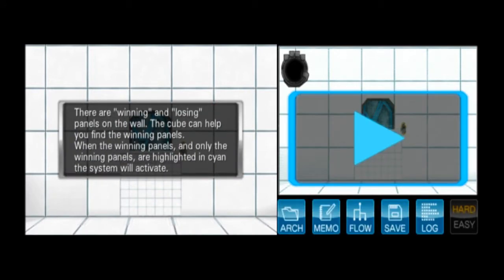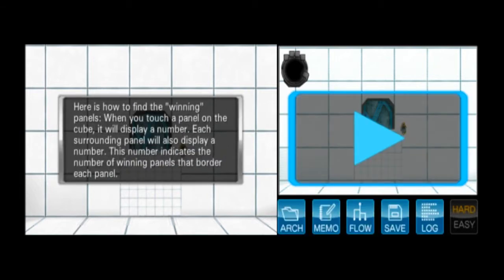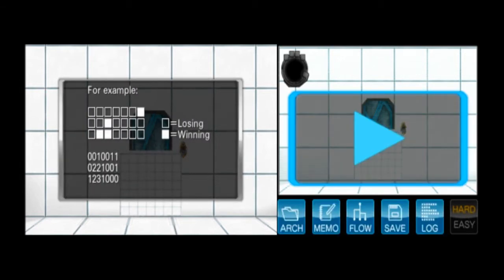Okay, there are winning and losing panels on the wall. The cube can help you find the winning panels. When the winning panels and only the winning panels are highlighted in cyan, the system will activate. When you touch a panel on the cube, it will display a number. Each surrounding panel will also display a number. This number indicates the number of winning panels at the board that border each panel. For example — okay so the top is two zeros, then one, because the bottom border is touching, and zero zero. It doesn't go by diagonal. Then one, one. So it includes itself if it is a winning one.